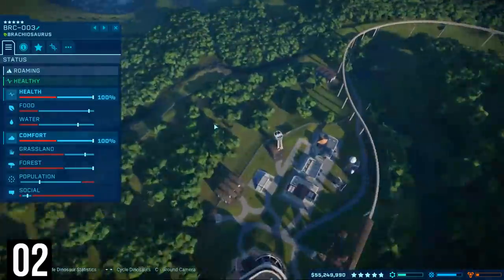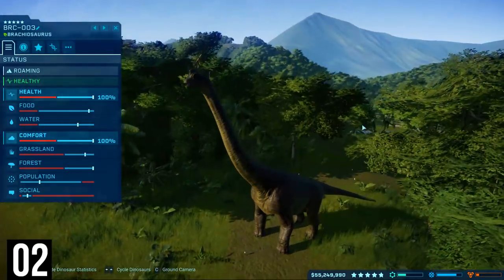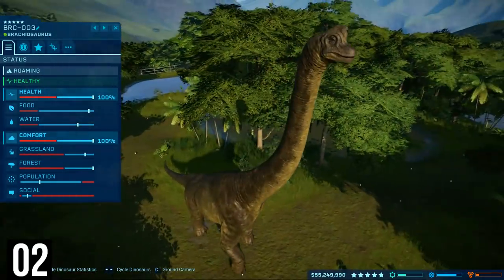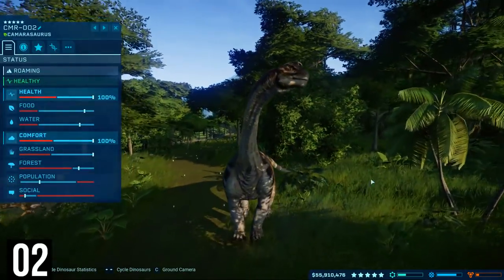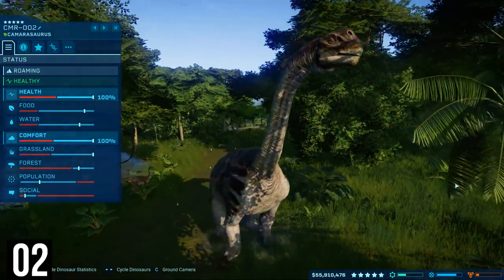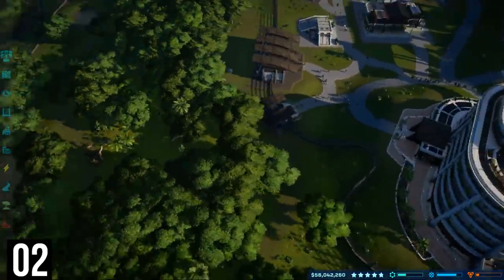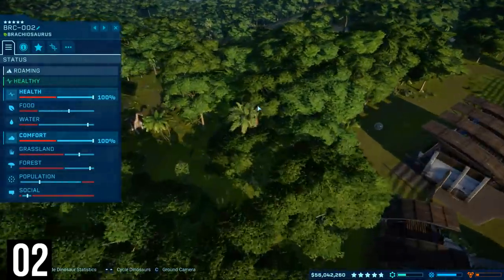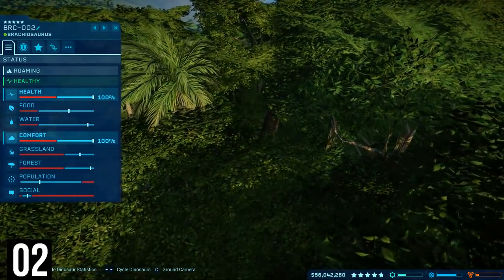Your dinosaurs also have an environmental need — how much grassland and forest they require. As far as I can tell, it's not based on the entire exhibit but on a radius around your dinosaur. Try to keep your sauropods in particular, and other needy dinosaurs, in large exhibits and away from the fences, or you'll quickly find their comfort dropping because of the environment on the other side of the fence. It's not a great system — we hope it gets fixed, but for now you need to be aware of it.